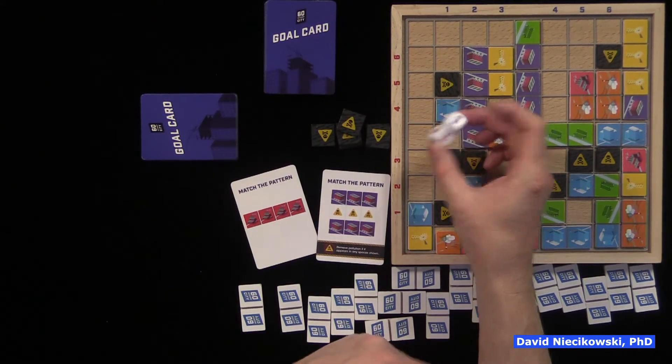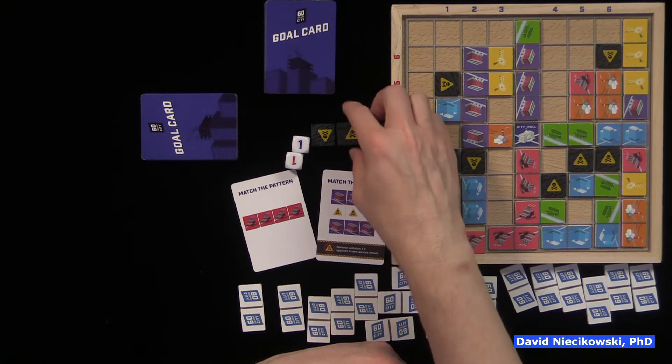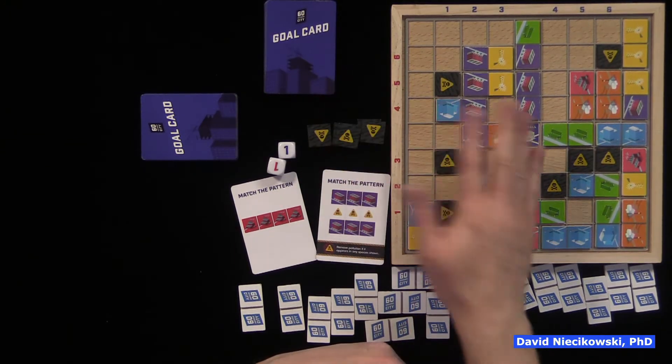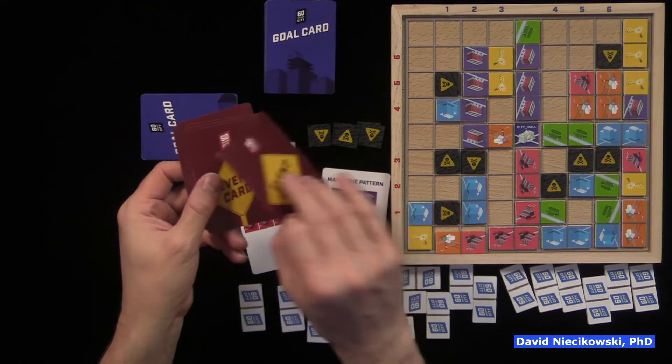You generate pollution every turn by rolling these dice. If you happen to roll pollution that's already there, you don't place it. That's why you see we had gotten rid of seven, or we rolled duplicates. The game also comes with event cards that you can draw every turn for advanced play that basically messes you up.